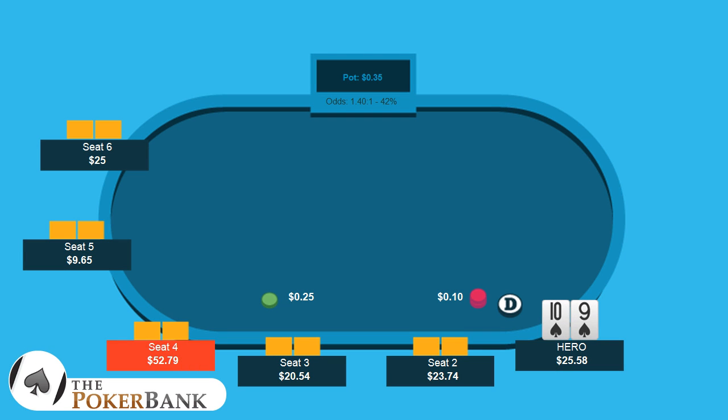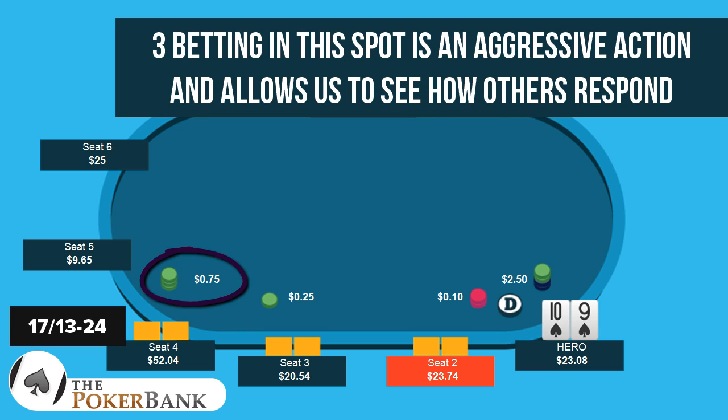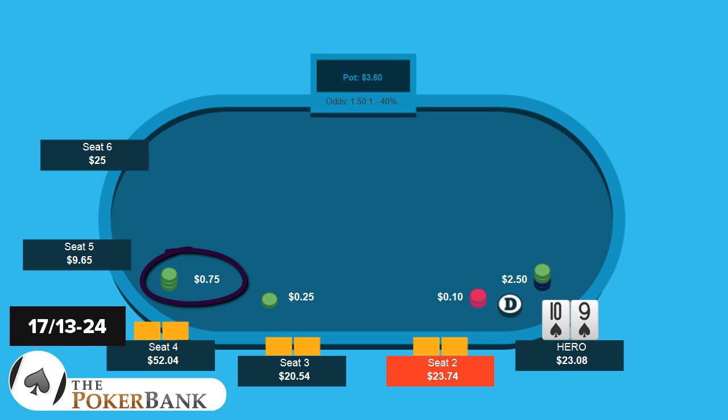In this hand we're playing 25 No Limit 6-Max online. There's a raise under the gun, here's the 3-bet. In this situation, seat 4 is a 17/13 over 24 hands. I don't hate the 3-bet in the sense that I love being aggressive, I love 3-betting, and I love seeing what happens. 24 hands is not a huge sample size. This player has been playing pretty snug over those 24 hands, but not in a way that we can confirm with any degree of certainty.